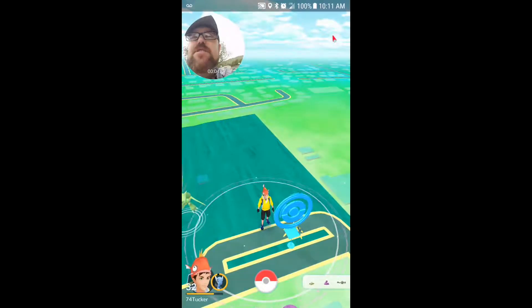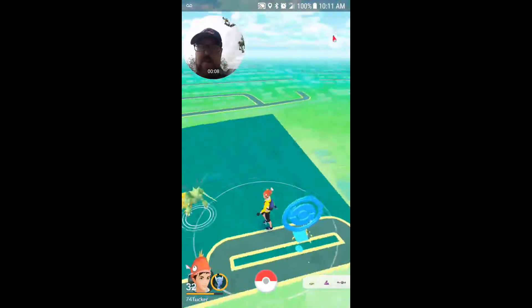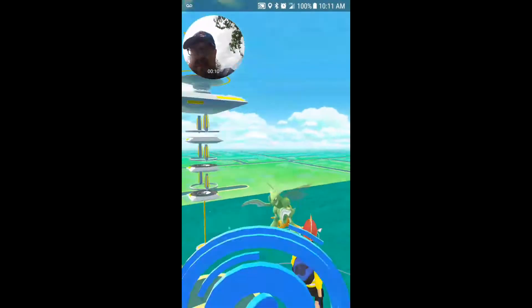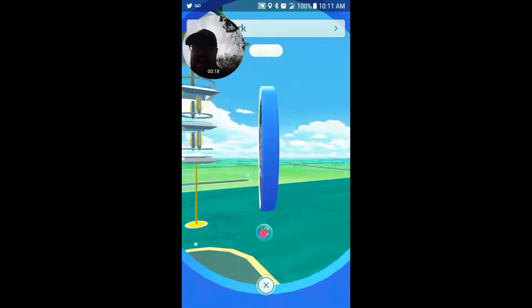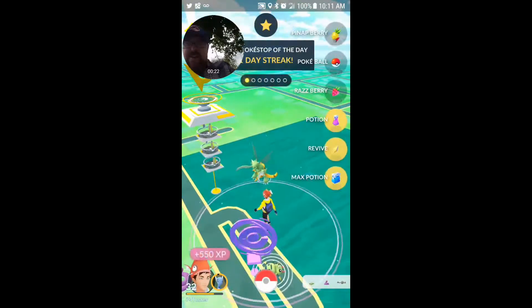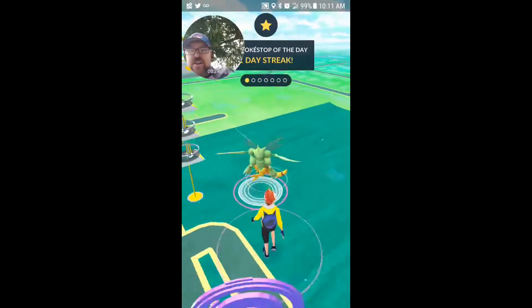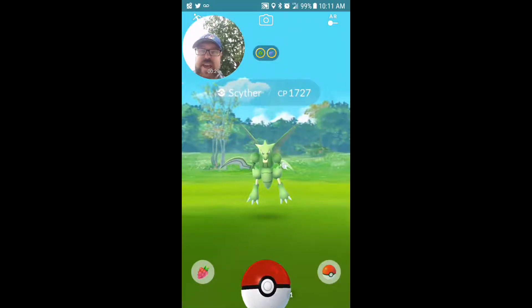Welcome back to another episode of Trainer Tucker. Today we are at Castillo Park — I hope I pronounced that right — and we're just going to do a walkthrough here. It looks like there's a Scyther here, and we got our first thing of the day.